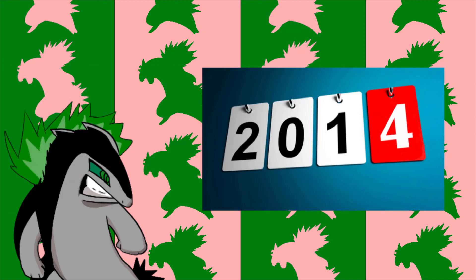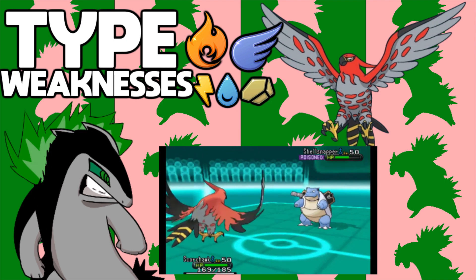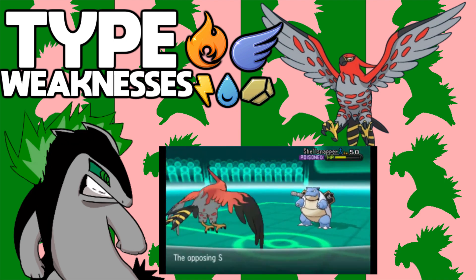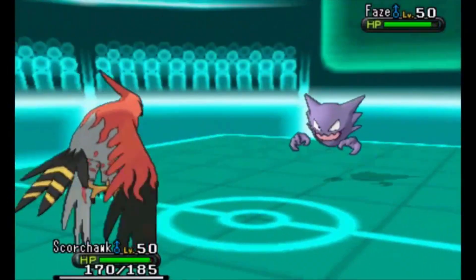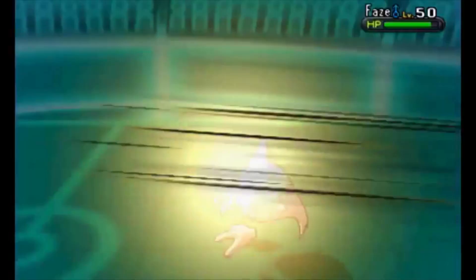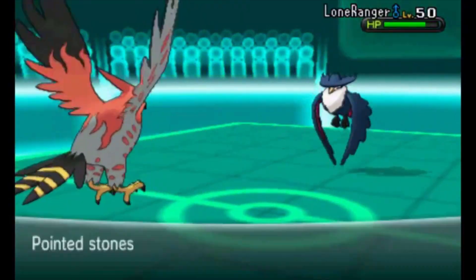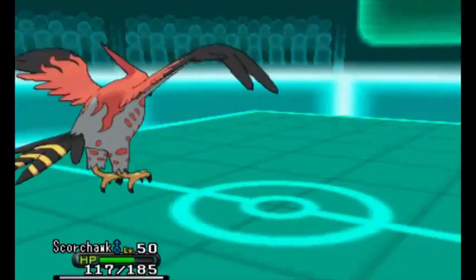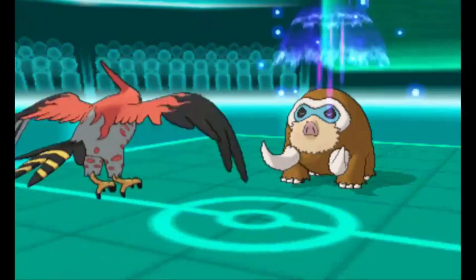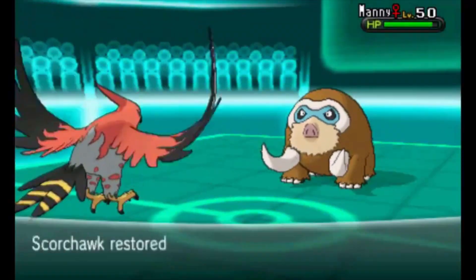Next is the Pokémon that would have been number one if this list was made four years ago — Talonflame. It's still really good and Gale Wings is a pretty good ability. You can get a turn-one max-power Brave Bird with priority, or a Supersonic Skystrike. You could even use Acrobatics. This Pokémon has something none of the others have: Fire STAB and a lot of Fire-type coverage. While most birds get Heat Wave, Talonflame has Flare Blitz, Flamethrower, and Will-O-Wisp, so it can go offensive or take on a defensive role with Roost. However, taking 50% from Stealth Rock definitely hurt it.